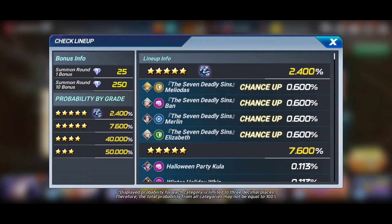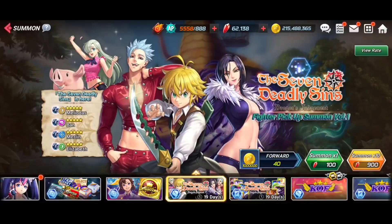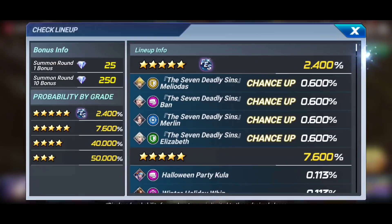Looking at the rates first: you're going to have a 2.4% chance to pull a fast five-star from the Seven Deadly Sins character lineup, at a 0.6% chance for each one. The pity rate is standard — 18,000 rubies total, or 20 multis, to reach pity on this banner. It's always nice that it isn't 30 like the unified banner.